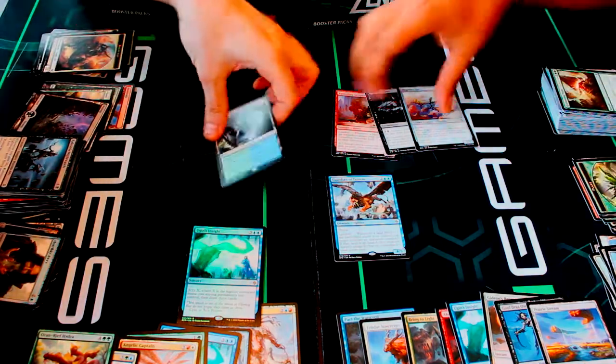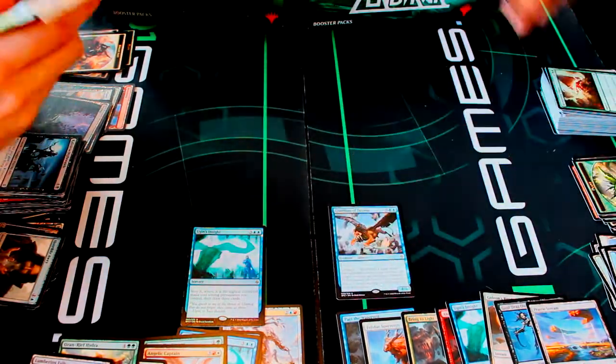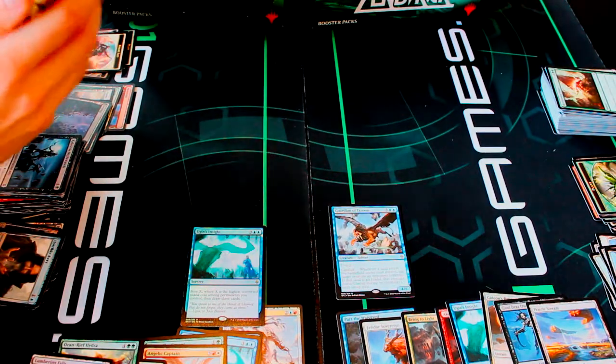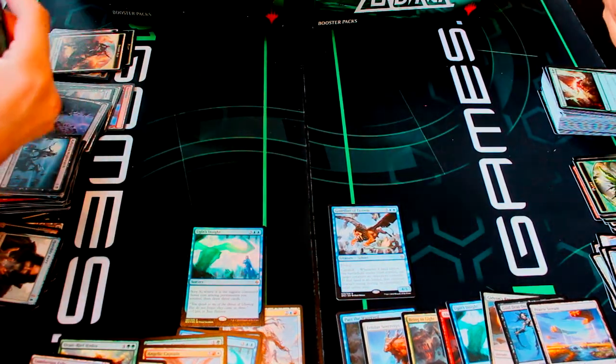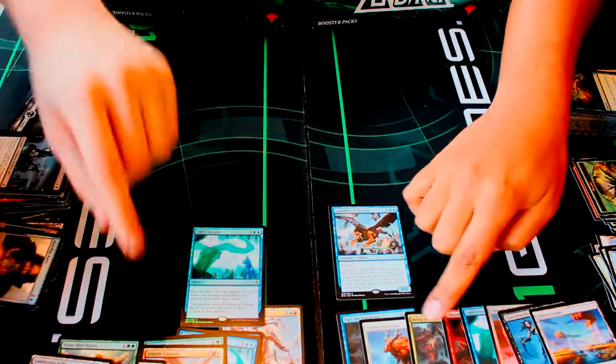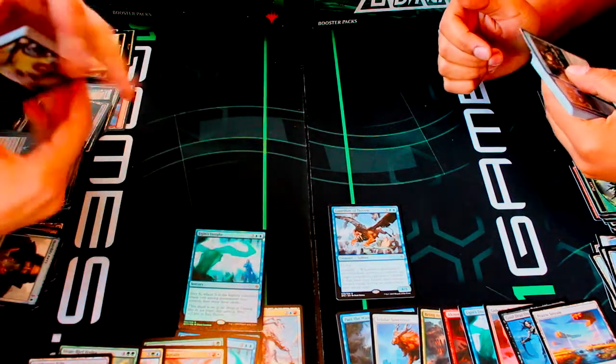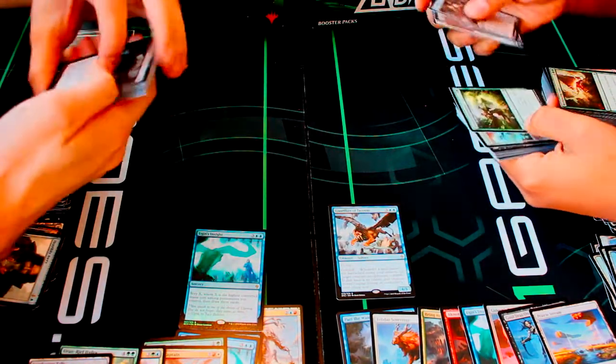I have a Guardian of Tazeem — a Sphinx for five with the landfall ability from previous sets. So each of us got a land right there. We're pretty even overall. I was a little bit ahead when I got Bring to Light and the foil Ugin's Insight, but then you definitely brought it back with that tango land.